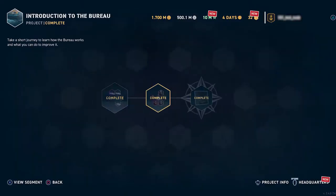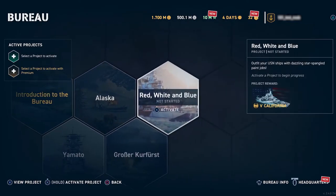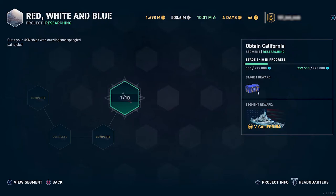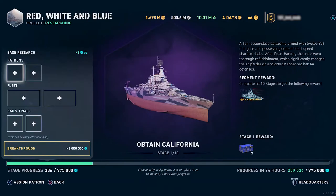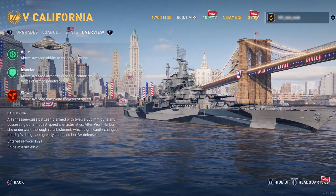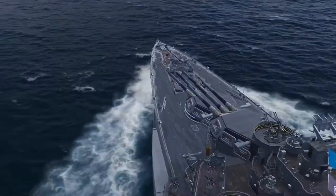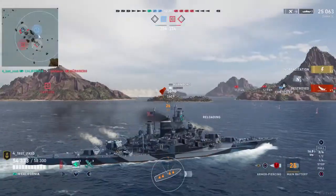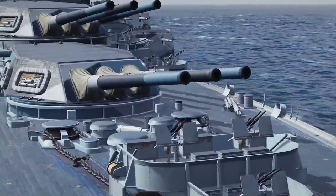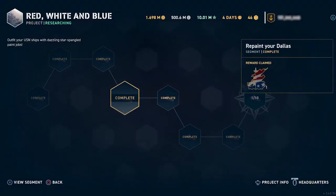Last but certainly not least for the 4th of July, we have a new Bureau project. Now that you have the hang of using the Bureau, you can use it to start unlocking the California, a Tier V premium battleship with all American characteristics — excellent firepower and extremely thick armour protection. On your way through the project, you will earn permanent camos for your US ships as well.